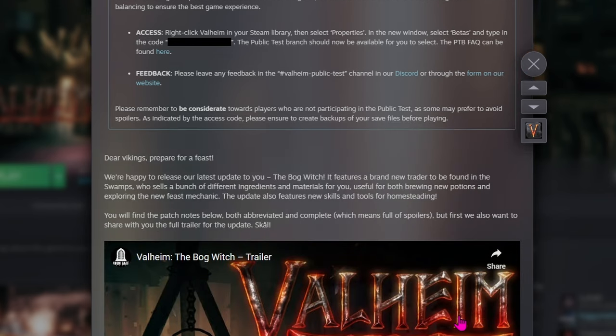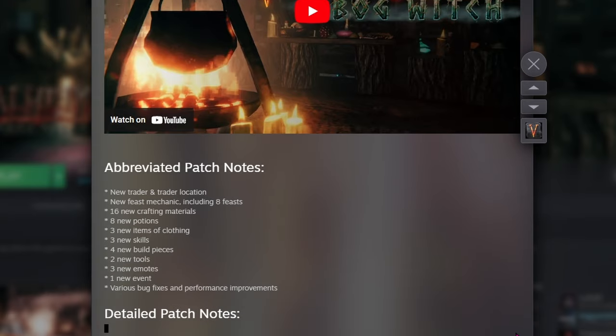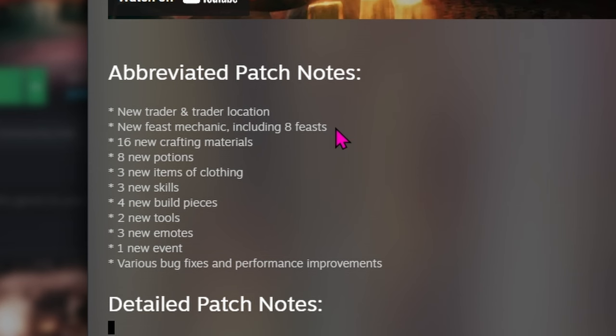Here are the details. Prepare for a feast — there's a brand new trader found in the swamps who sells a lot of new stuff. The abbreviated patch notes: there's a new trader location, the Bog Witch. You'll find her just like we find Hildur, and when you get close, a kettle icon will show up on your map. You do need to go into swamp areas you have not discovered before. There's a new feast mechanic including eight feasts, 16 new crafting materials, eight new potions, three new clothing, three new skills, four new build pieces, two new tools, three new emotes, one new event, and various bug fixes and performance improvements. If you want to avoid spoilers, click off now.